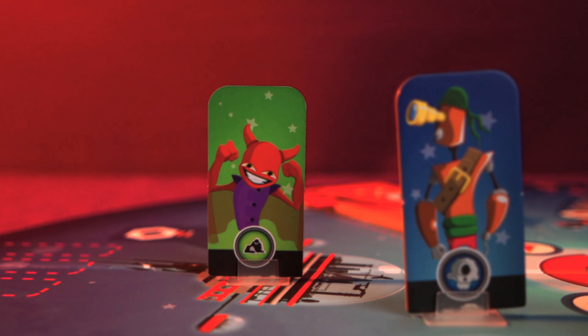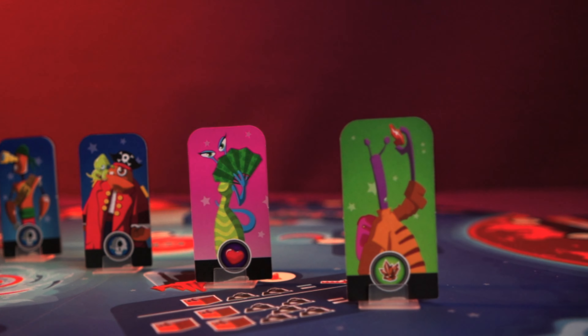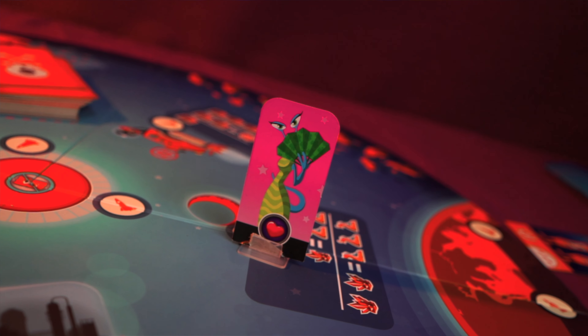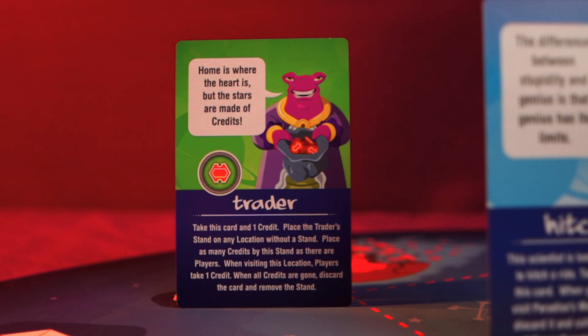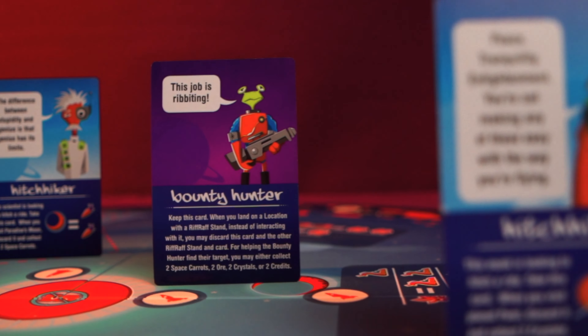The second thing we don't like is that the standees can hide valuable information on the board. With seven players and a big bunch of standees floating around, people are constantly asking to move them. At certain angles all you can see is a cardboard slit. Add to this that players can have multiple riffraff cards, and keeping track of all their effects during a turn can cause confusion for what is otherwise a very simple game.